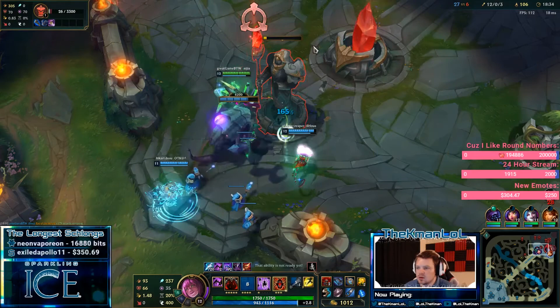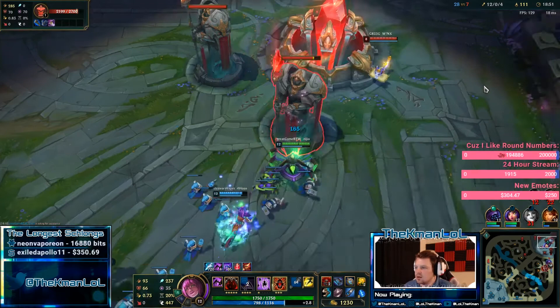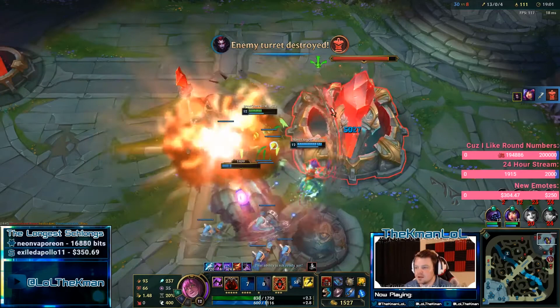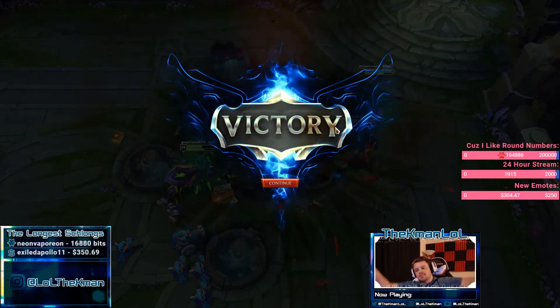That's actually a really good TP from Jax. Nice job — and then you just end the game. I need a reason to use my stopwatch. Get all my wards out, get the best vision score possible. And basically guys, that's how you play Elise jungle.